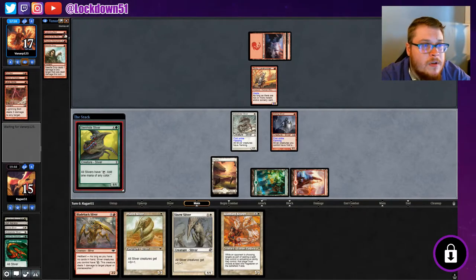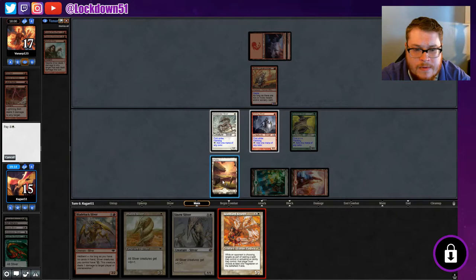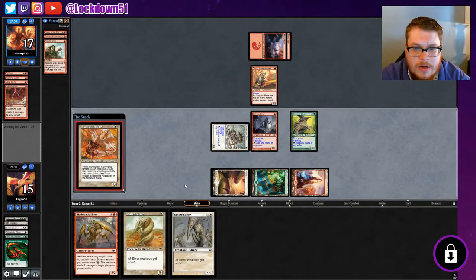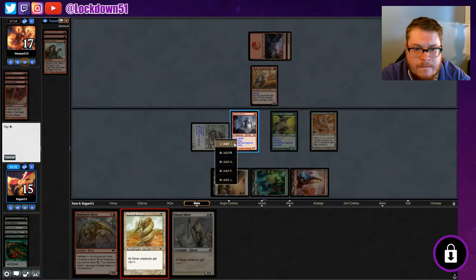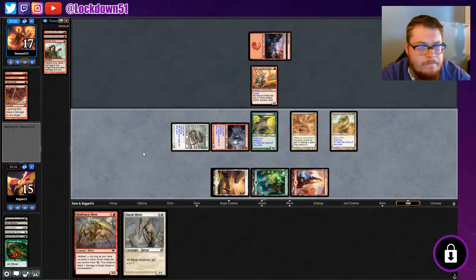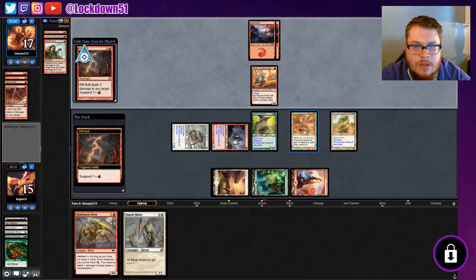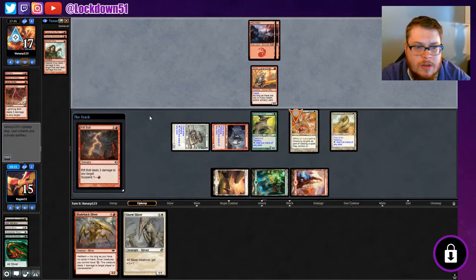Alright, fair enough. Lightning Bolt is gone. We've got Needle Drop, Thermal Alchemist, and Curse of the Pierced Heart. Let's not take any chances — we're gonna put down our Standard Bearer, put down our Plated, and pass turn. Rift Bolt might go after Standard Bearer now — it's just one less thing at our face.